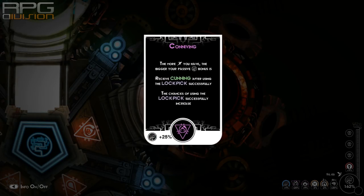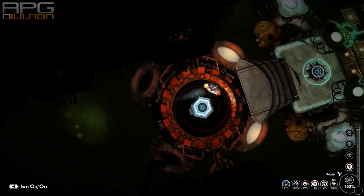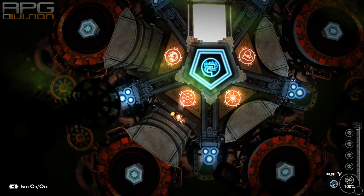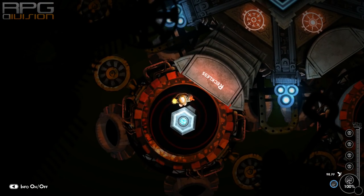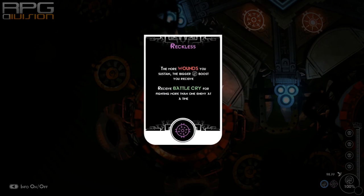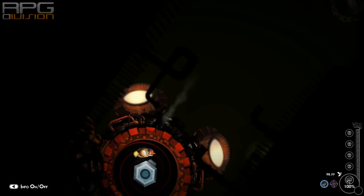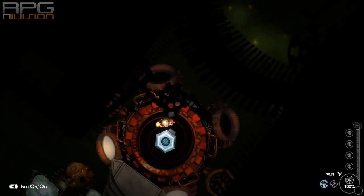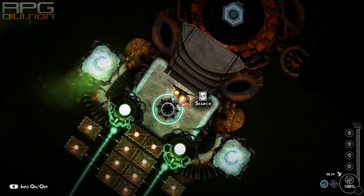Then you have something like acquisitive. Acquisitive will increase your synergy the more diverse inventory you have. Then you have reckless. Reckless will increase your synergy based on the amount of wounds that you have. If you're choosing the reckless path, always use black steel equipment — that will immediately put a curse on you which counts as a wound, and that will give you the buff you need to increase synergy.